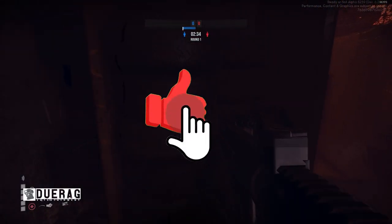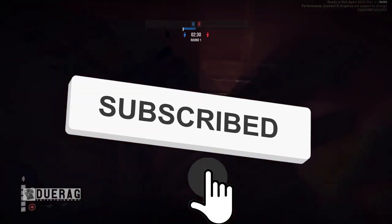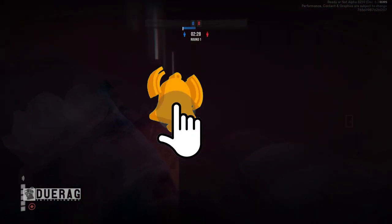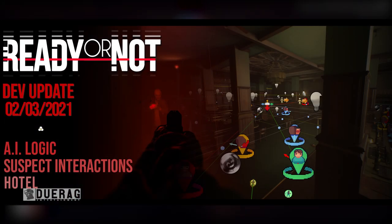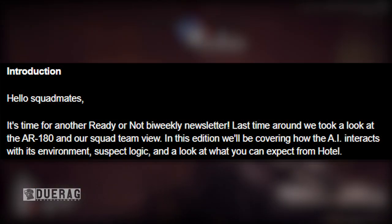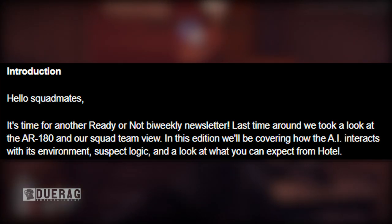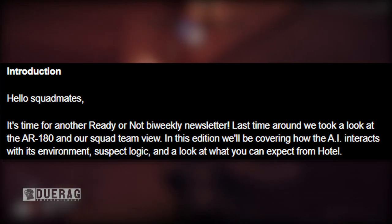What's up everybody, drag back at it again with another video. Today we're going to be talking about Ready or Not, because they just released a newsletter not too long ago. The name of this newsletter is called AI Logic, Suspects Interactions, and Hotel. Let's start off with the introduction here. 'Hello squad mates' — squad mates, are we playing squad? Could it be called something else, like SWAT mates, or just 'hello officers'? Just a thought.